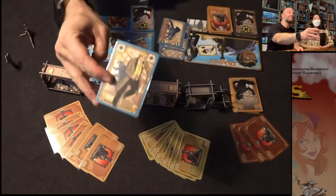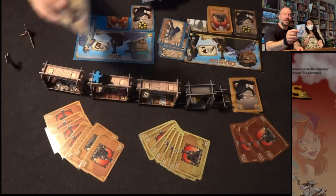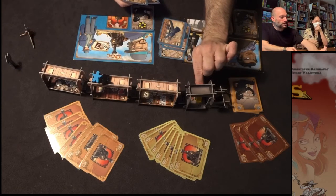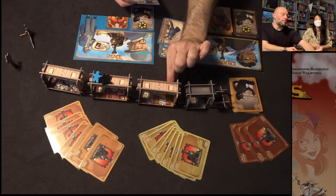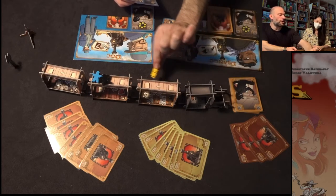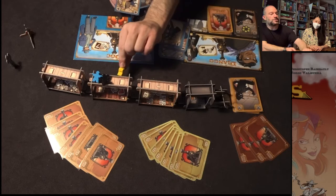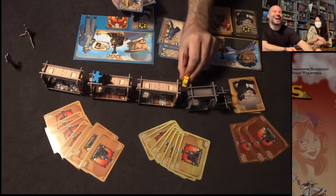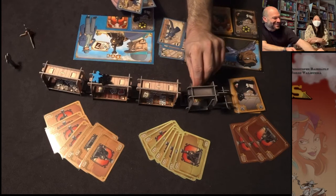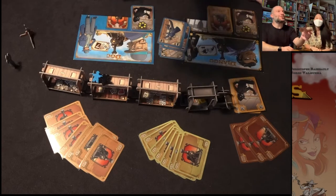This last card allows you to move the sheriff. If you play this card, you can move the sheriff into the next car over. You can only move him one space at a time. So if I play this card he goes here, and then you could move him to the third car or back into the caboose.